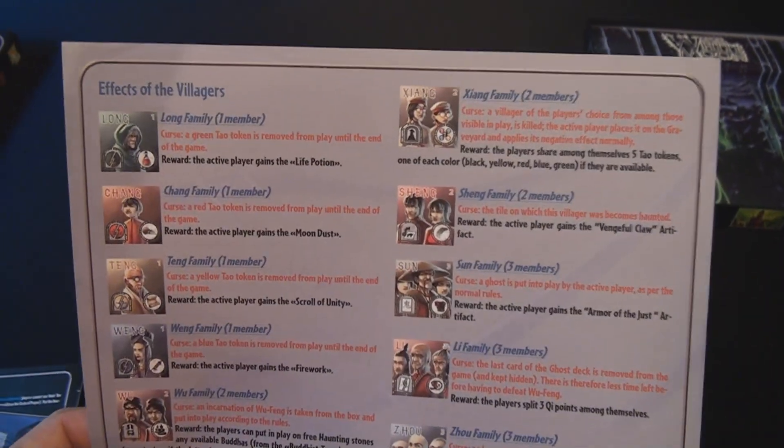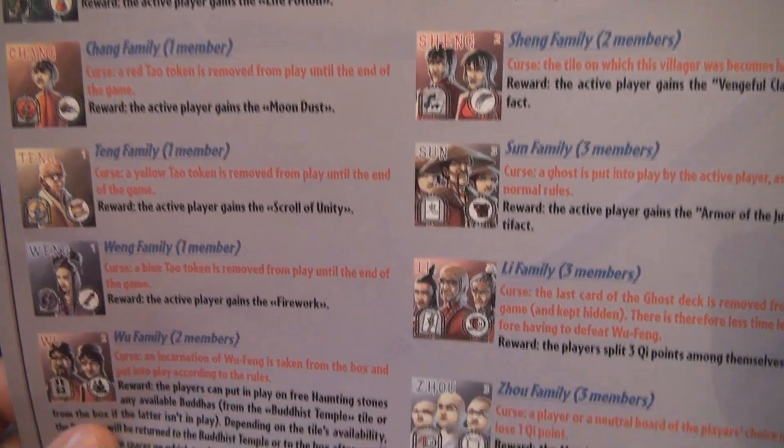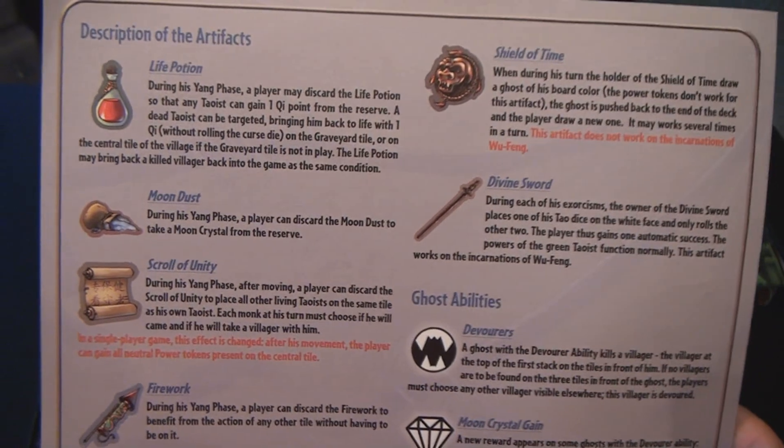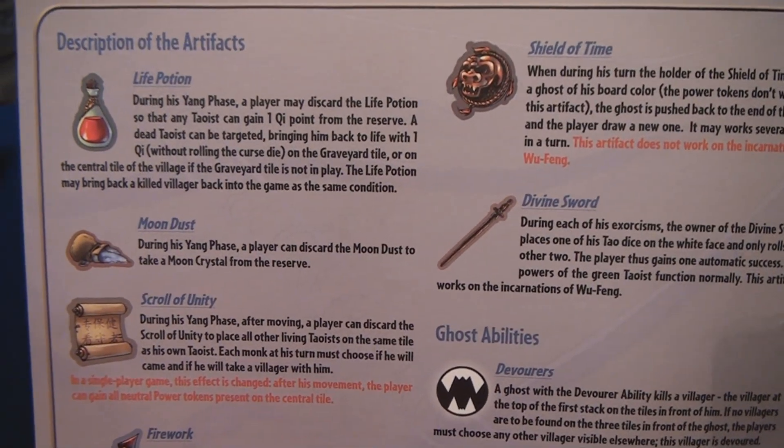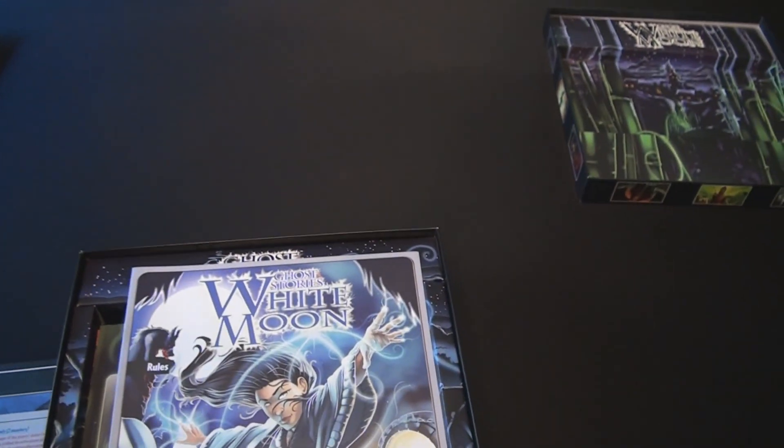Here is the White Moon player aid. It has the effects of the villagers on one side in English, and on the back side they've also put English — these are the descriptions of all the artifacts that ship with the game. This was a good choice and it wasn't done in the original, but they've corrected that with this expansion.